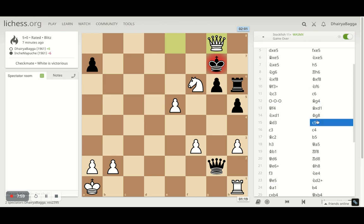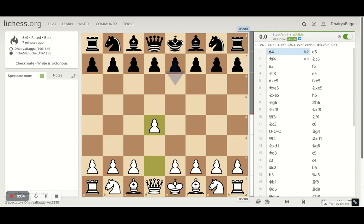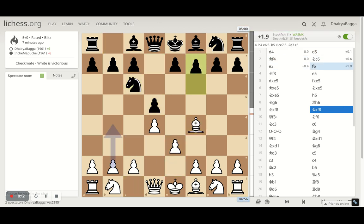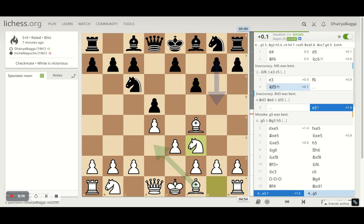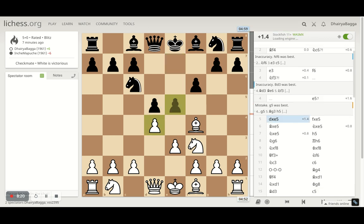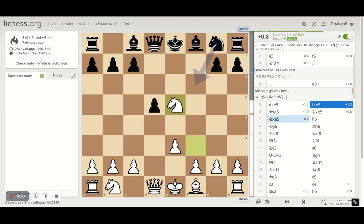Let's analyze the game quickly from the computer's perspective and see how it went. Started off with d4, he responds with d5, I play bishop f4, knight c6 by the opponent, e3 so I define my center. Then pushing the knight in between, and the opponent tries to offer an exchange which I do — so he loses a pawn in this exchange. The computer seems to take with the knight and exchange knights, but I wanted to keep my knight on the board.